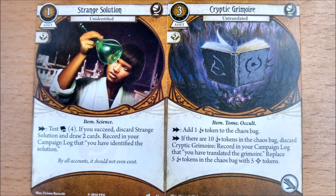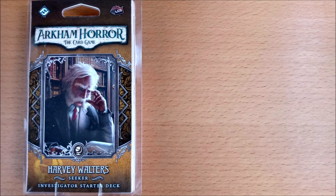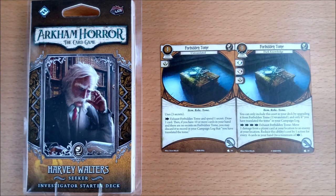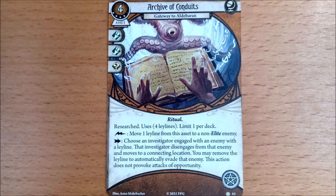The translatable Seeker card has been a hallmark of this game since the original Strange Solution, appearing in every cycle apart from Circle Undone. Even the Harvey deck had his forbidden tome. Five years on seems an odd time to codify these rules that were perfectly content to appear on the cards themselves. Although it looks like there is very little room on cards these days — look how small that font has become!